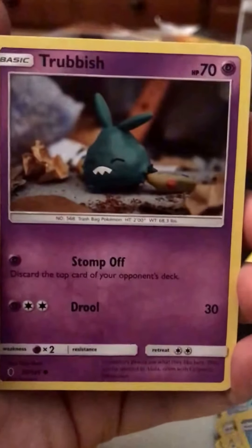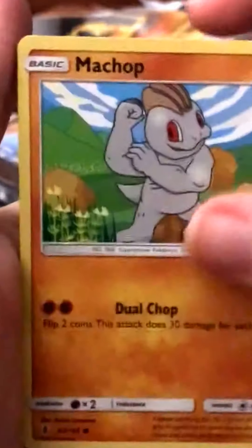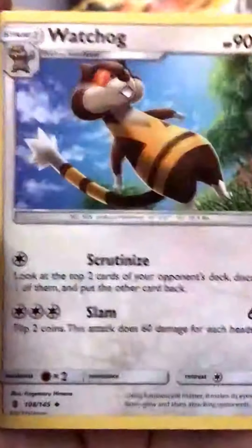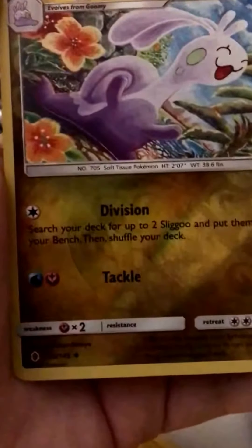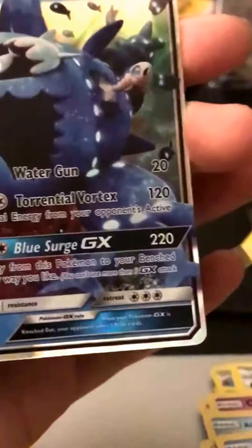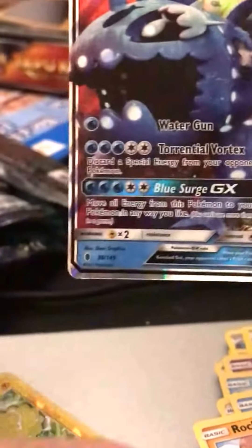We have Delibird — I mean out of only three packs, not likely to get too much. Trubbish, Machop, Rock Rough, Beldum, Fighting Energy, Watchog, Weepinbell. Multi-switch Trainer. The Reverse is just an Uncommon Sligoo. And awesome — we have a Wishiwashi GX! This is not one of my more favorite cards per se in this set, but it is still a GX and one that I do not already own at that.